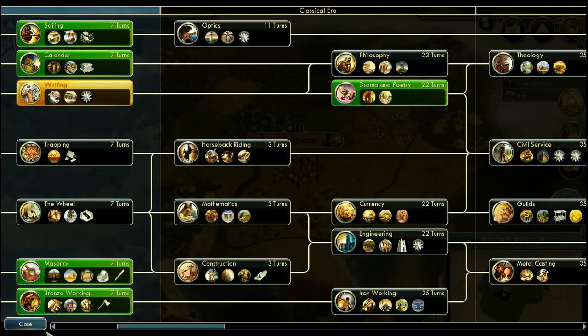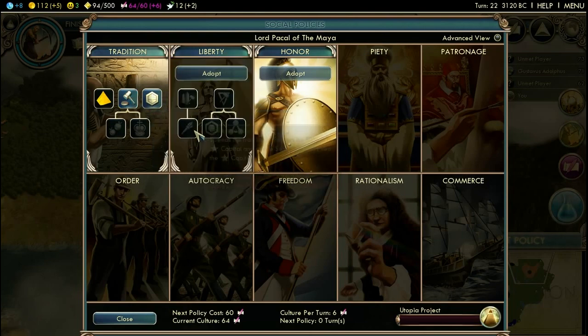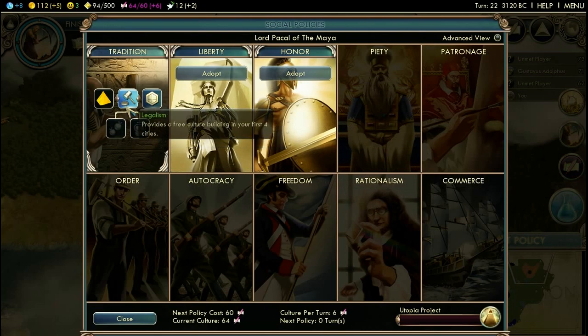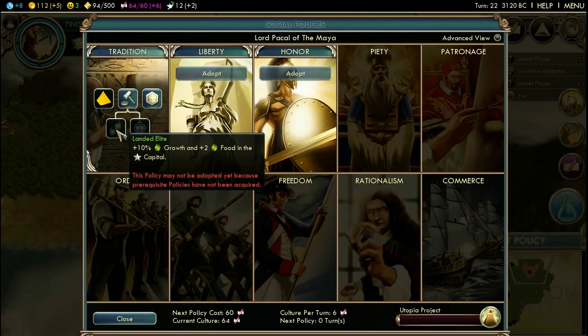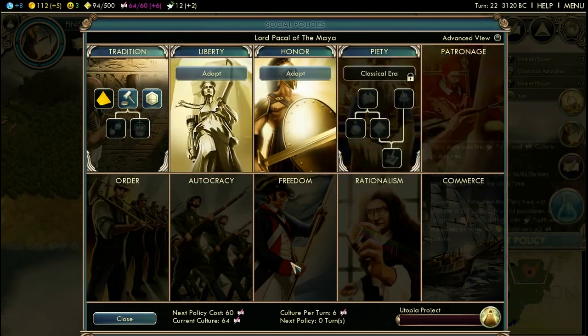I've got another policy and now I have the option to either save the policies for the Patronage branch or adopt Legalism. Although Legalism by itself won't give me much at this moment since I've already built the monument, Landed Elite is really useful but that's two policies. I want to get the Patronage ASAP, so I'm gonna skip this policy now and leave that for later.